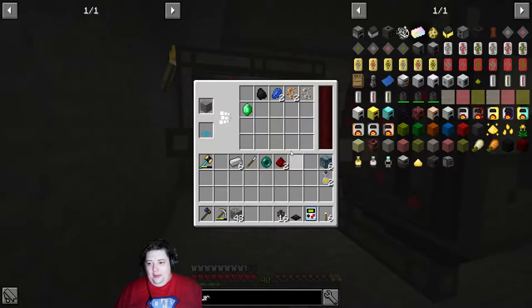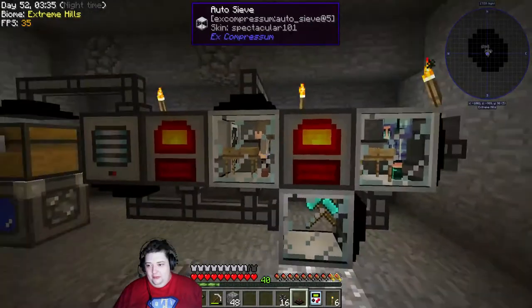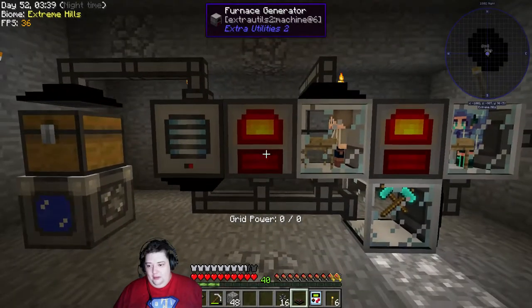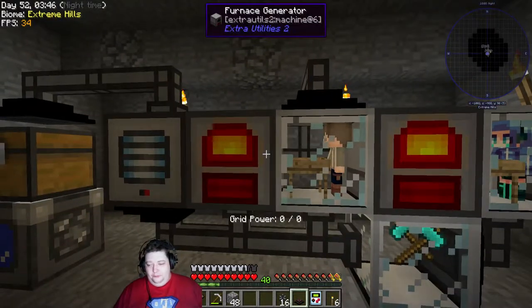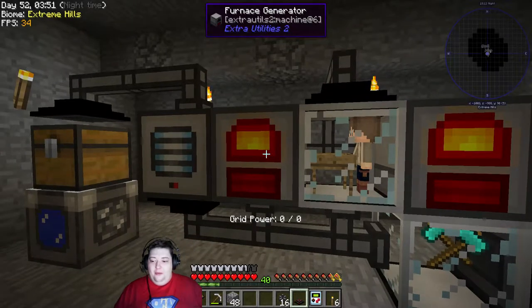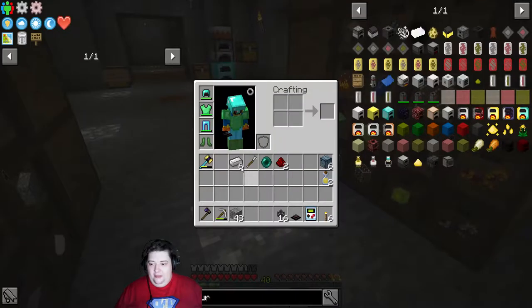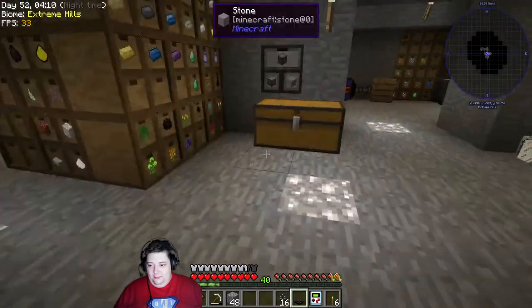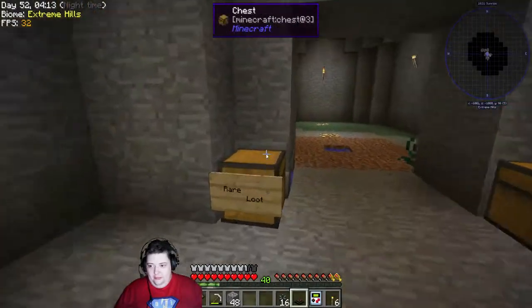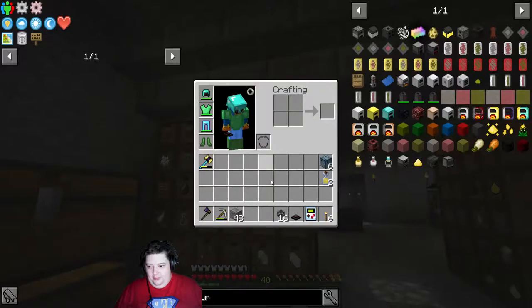Even if I just have to walk back here from time to time and grab stuff, that's okay. Just throw it in there and let it start to fill these up with power. I was thinking — because you can see at the bottom just above my health bar below the furnace, there's this thing that says 'grid power 0 of 0' — I was thinking we were going to need some grid power to do this. But apparently it's not a thing, so I'm just going to throw these back where they belong and not worry about that.